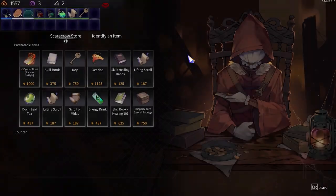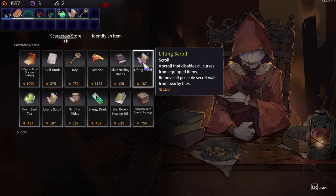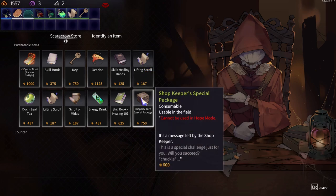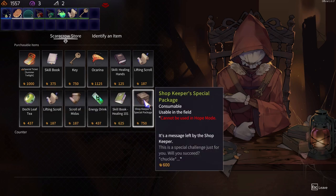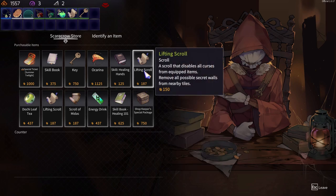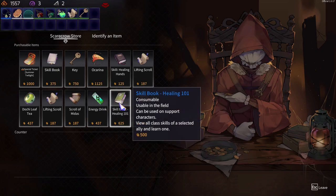What's in the shop? Ocarina. I don't really use the exchanges, so. Special package — message left by the shopkeeper: this is a special challenge just for you, will you succeed? Maybe. Your drink is useful for the final boss.